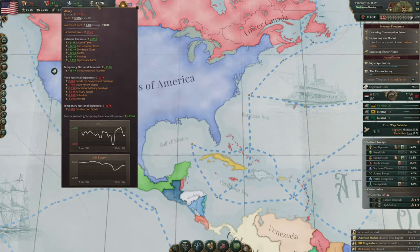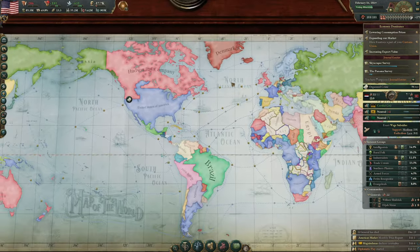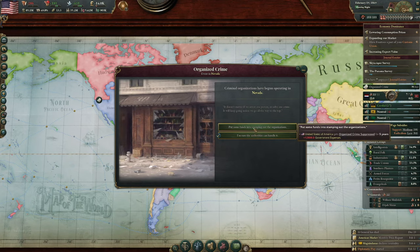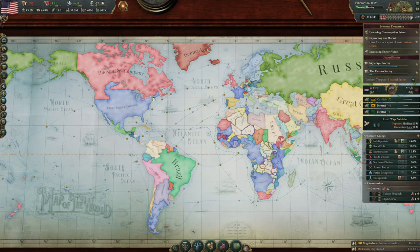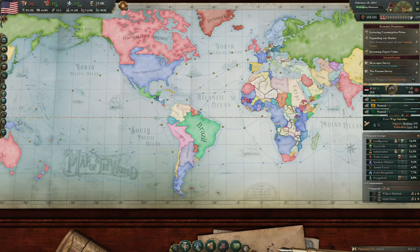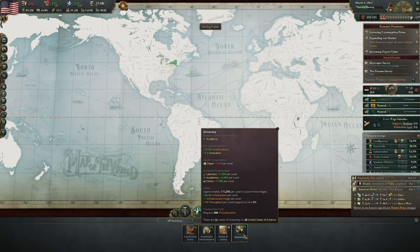And yeah, we've gotten straight back to 17,000. We are a bit all over the place at the minute with our cash. I don't want a lack of authority. Look at our literacy going down as well. Yeah, we are going to have to look at building some universities.